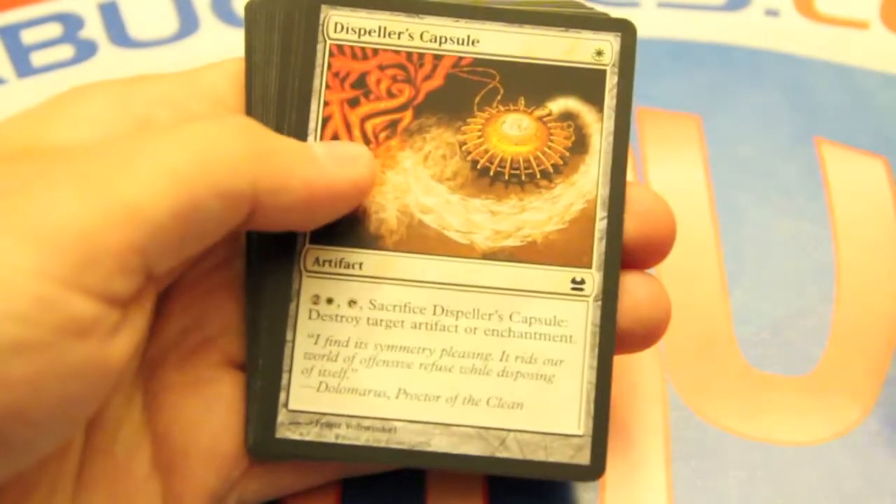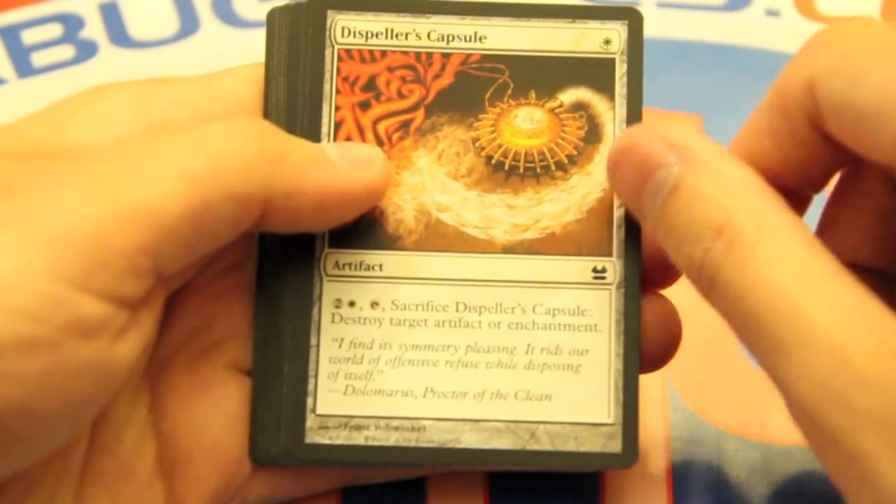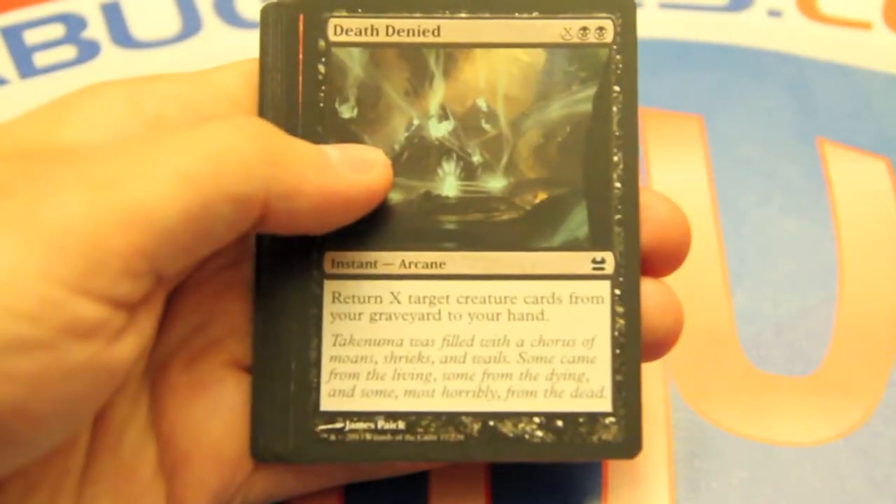Hanakami — let's use the Arcane, like we said last pack — Desperate Ritual. There's a good amount of Arcane going on. Dispeller's Capsule lets you act on the fly, and it's an artifact, so awesome.